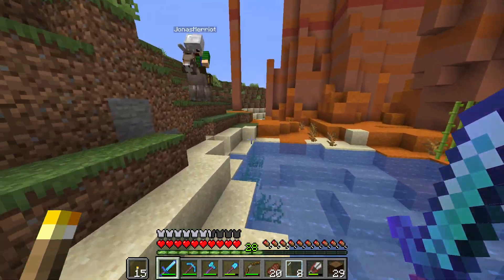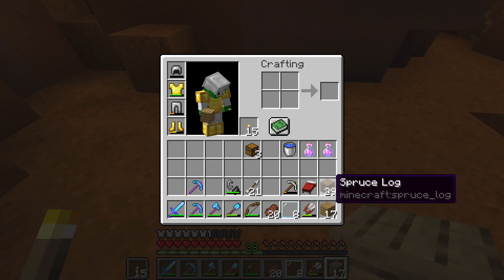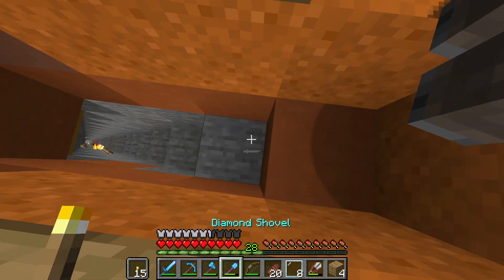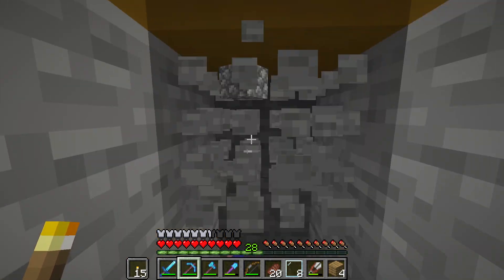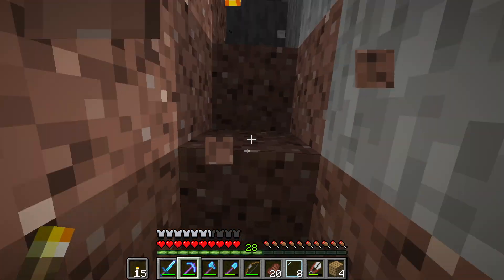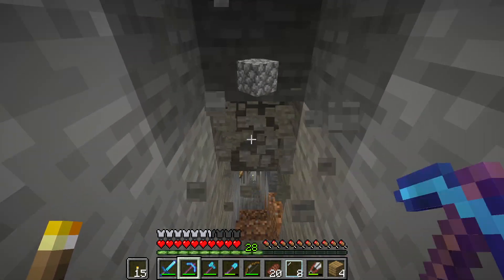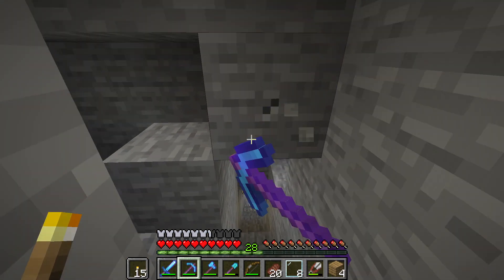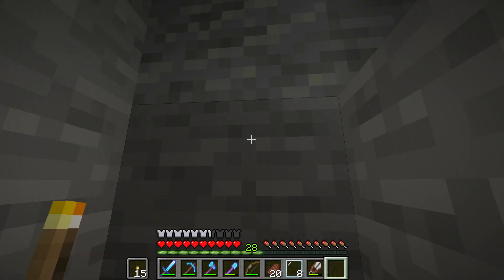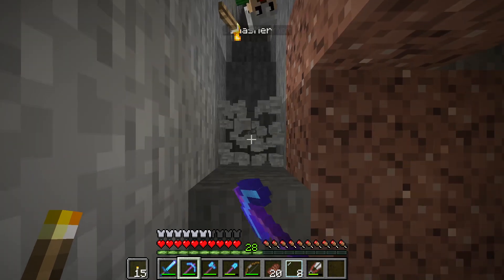I believe the entrance to the mine was over here — yes, the entrance to the mine is here. I should probably mark it better. Maybe I'll get a few oak planks and make a small decorative entrance just so you know how to get there. I might make the roof a little bit higher so we can walk up and down without bonking our heads. I don't even know if we got all the way down to level 12 mining like this, but we ran into a really big cave system where we found a lot of diamonds already.